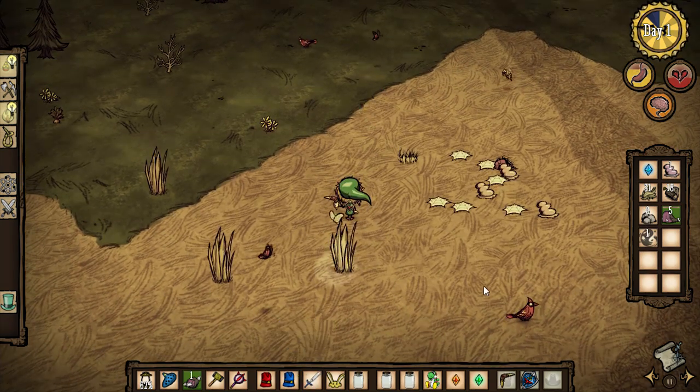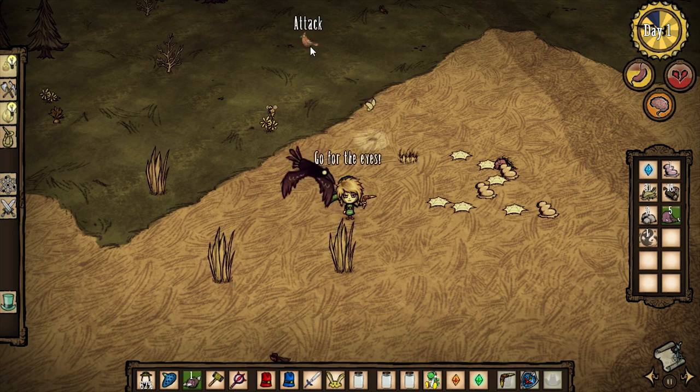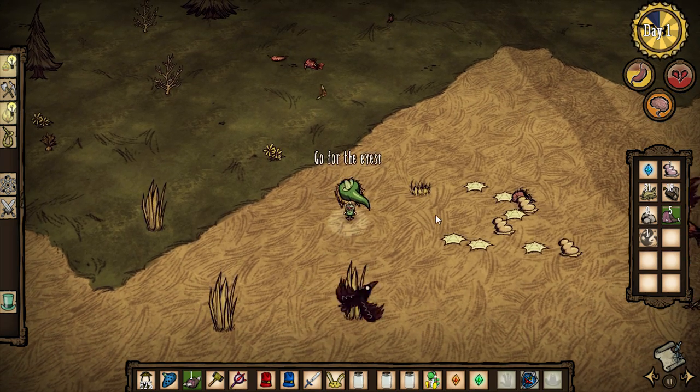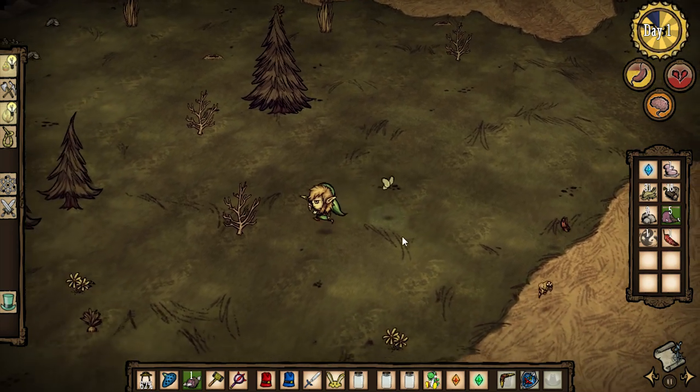The hero sword is awesome. We got a couple other items here — we got the hero's boomerang. The hero's boomerang is kind of like the regular boomerang but it's just a little weaker.